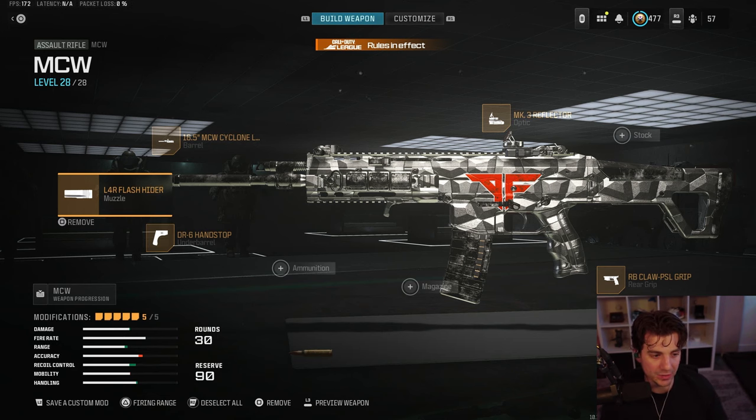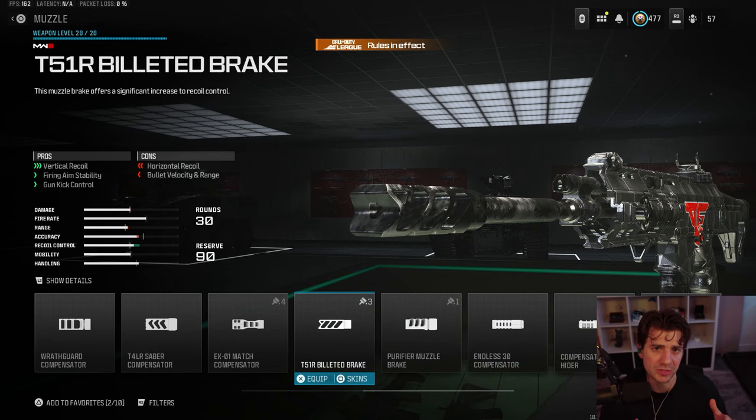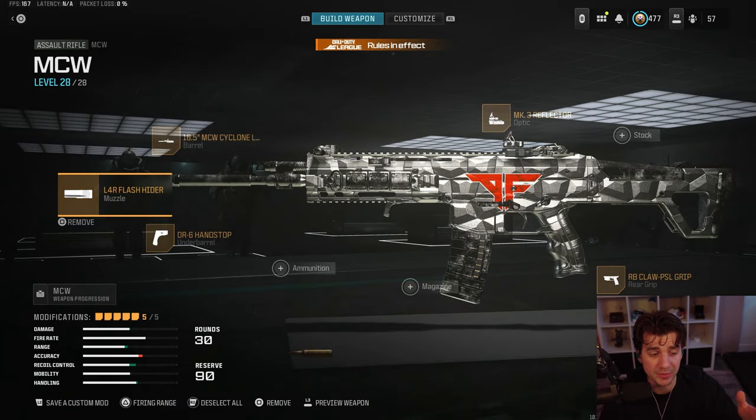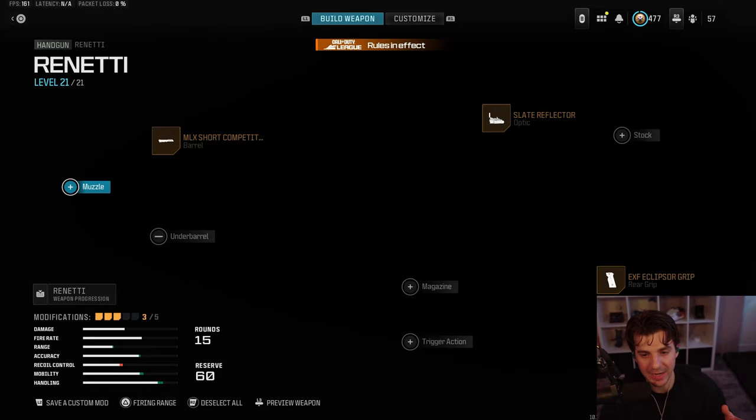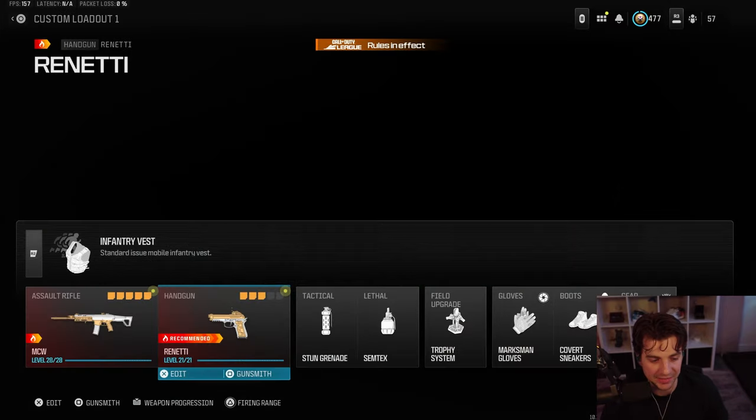Just when you thought they nerfed the DR6 hand stop and the flash hider a little bit, there's still a lot being tested. Some people have taken off the flash hider and put on Billeted Break instead. But both Phase ARs — Draza and Cellium — are still using the flash hider with the DR6 hand stop, and this is the main AR class they're using in CDL right now. This is what I'd recommend if you're trying to play like the Phase guys.